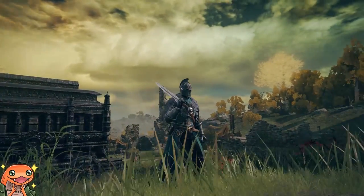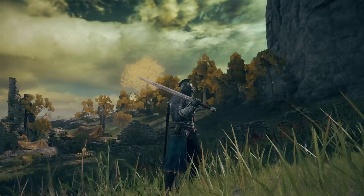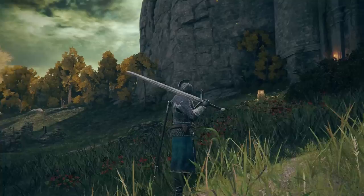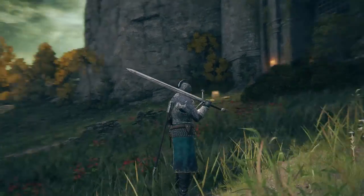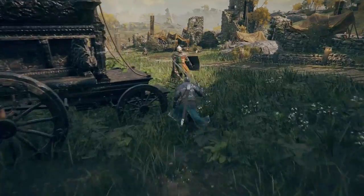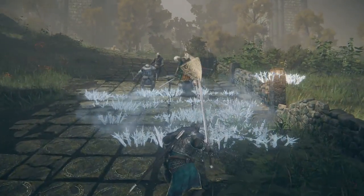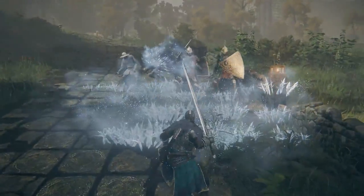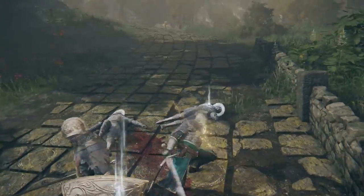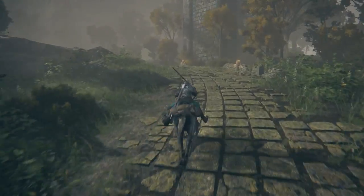The third armor set is the Faraam armor from Dark Souls 3. I never played a big bonk-type character in Dark Souls 3, and I'm really jealous because this armor set looks amazing — and now I can finally use it in Elden Ring. You can incorporate it into a battle mage build or just a big bonk build. I really see this working well with a frost-type build, like the one I made a few weeks ago — I think this armor set would be perfect for it.